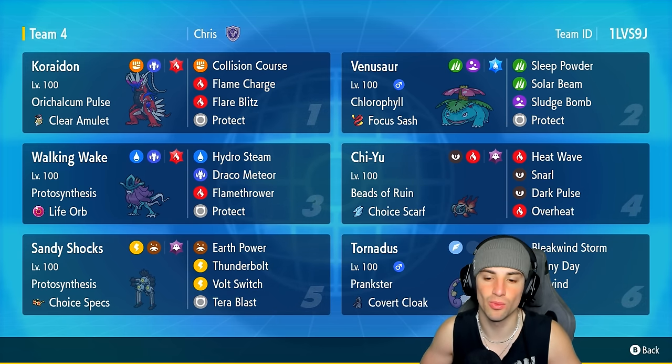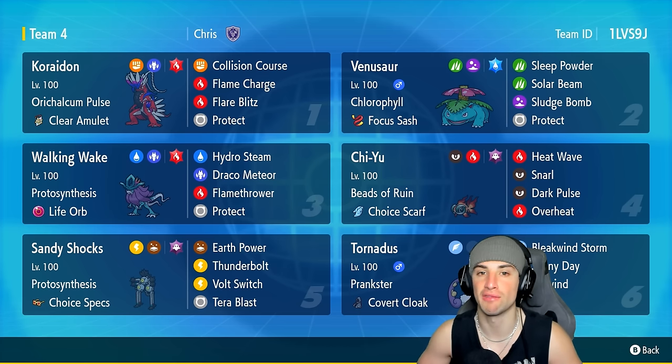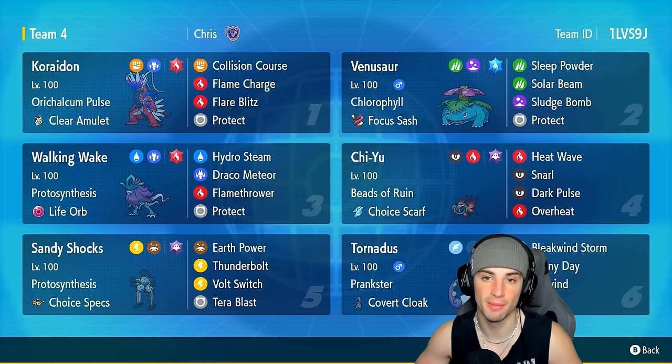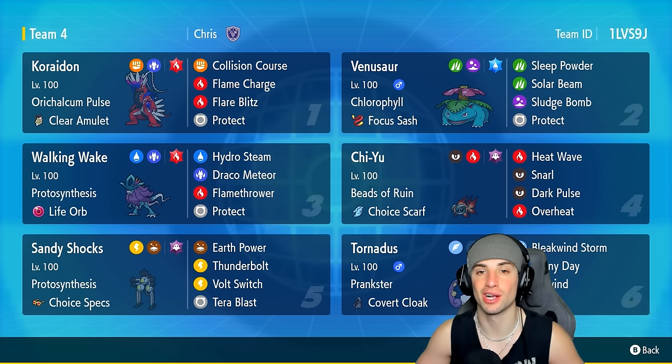Our final four Pokémon on today's team are Chi-Yu, Sandy Shocks, Walking Wake, and Tornadus. Walking Wake and Sandy Shocks pair up nicely with Koraidon due to their Protosynthesis ability. Chi-Yu is a great special attacker, very fast thanks to the Choice Scarf item. Tornadus keeps weather control, keeps speed control, and also has Taunt to shut down setup Pokémon. The rental code is in the top right-hand corner!